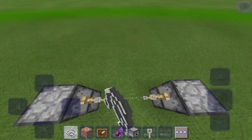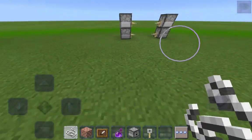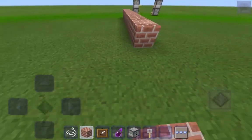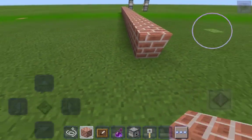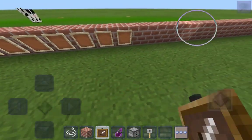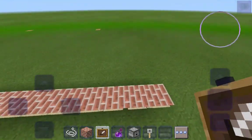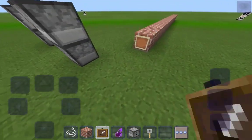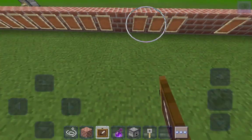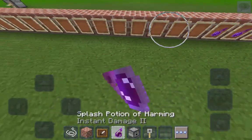Now we're just going to place a huge row of this. Make sure to not put any item frames in there - that would be a big old mistake. Let's put in some item frames just like so, and then put in some potions of harming inside.